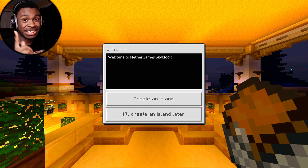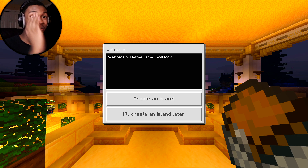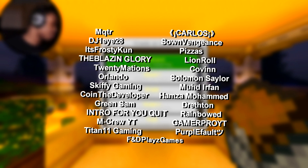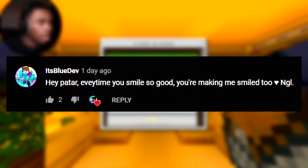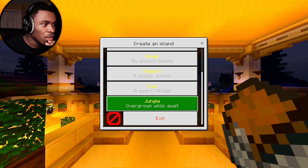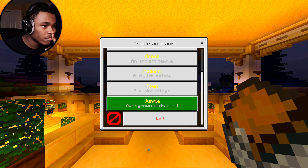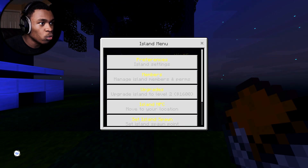We're in NetherGames Skyblock. I'm the only one in the server because this is a beta server — I'm obviously not going to give the IP to the beta server. Welcome to NetherGames Skyblock. We're going to create an island now. I don't know which island to choose — desert, Greek, modern, town, scrubland, jungle, ancient temple, stylish estate. Let's do modern.